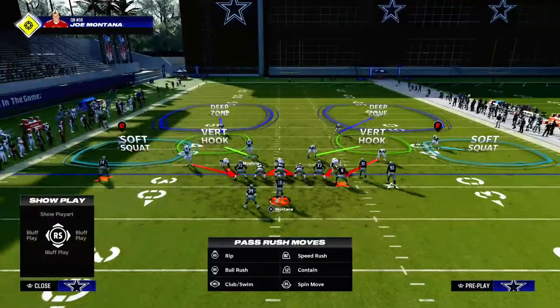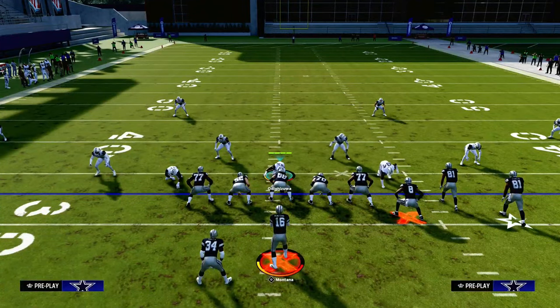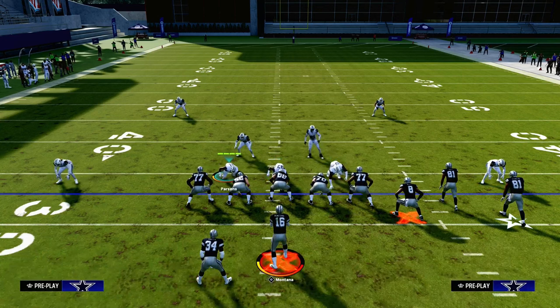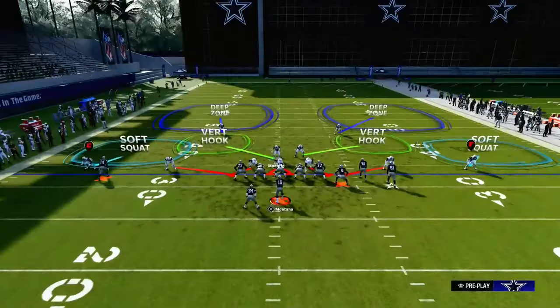The way this blitz is going to work is we are going to be taking advantage of the placement of these slot corners. So we're going to pinch our defense, and you're going to notice that these slot corners are going to be at a very similar horizontal depth. That depth is just right, so the offensive line will struggle to target these slot corners.